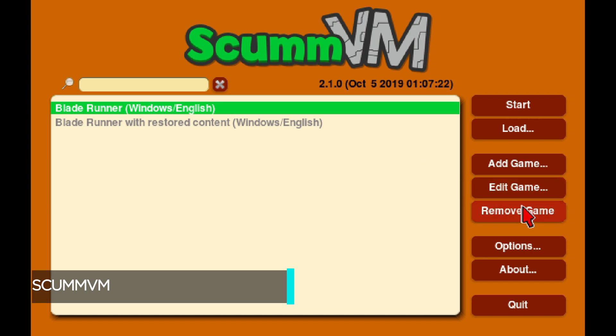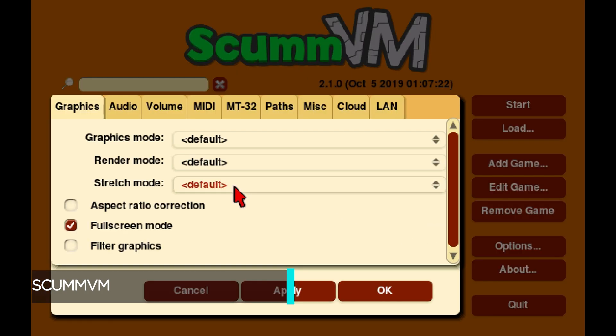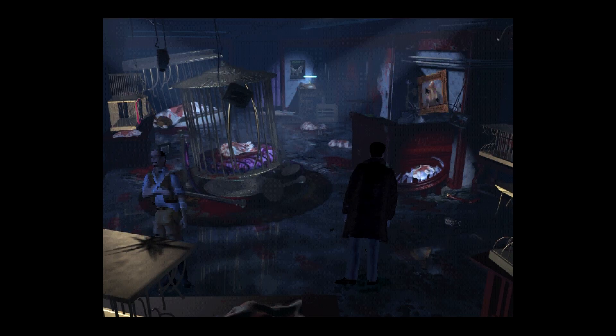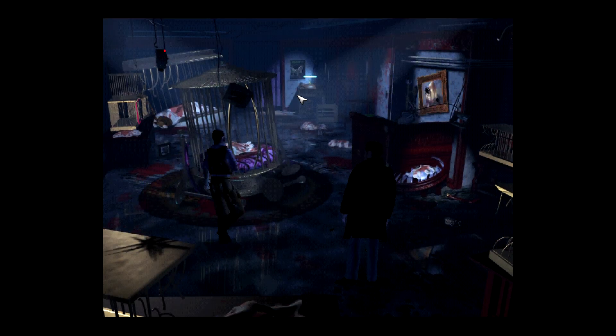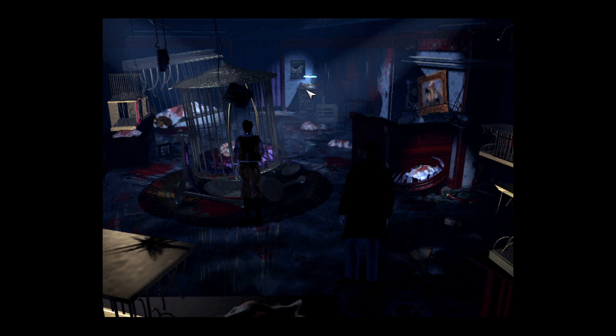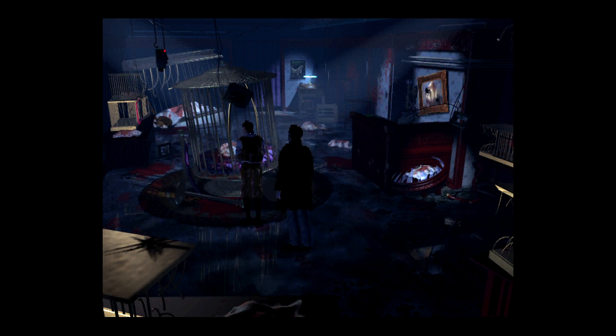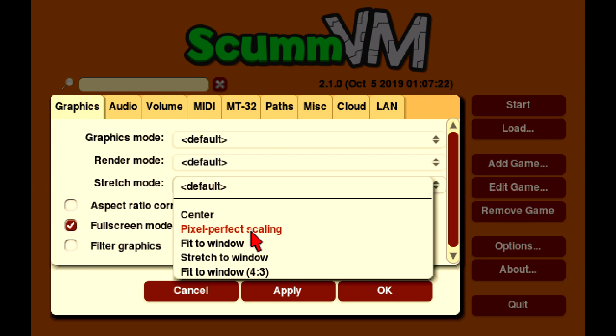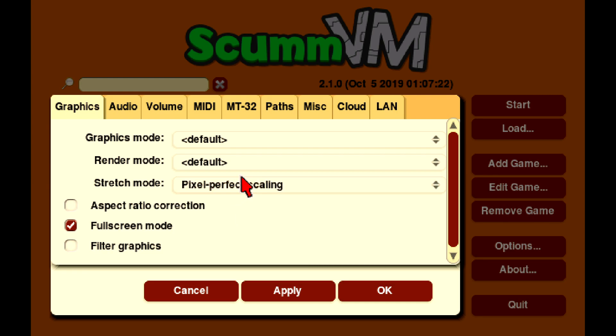ScumVM is a pretty great rewriting script program that isn't emulating the original PC experience of a lot of point-and-click games, but rather it's rewriting the script and making it easier to play on modern hardware. Basically it's a one-stop shop to doing everything that you need to get point-and-click games running, Blade Runner included. It has an incredible amount of video options that allow you to scale to pixel-perfect representation, nearest neighbor, and if you also wanted to add scan lines and filtering, you can do so as well.